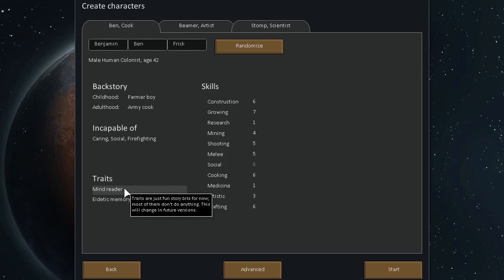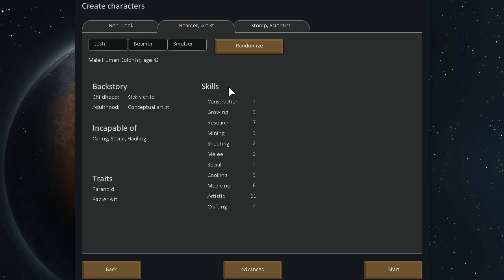He's a mind reader — though they still haven't added that. And Eidetic memory, which means he can see something once and it's in his memory forever. So the artist has seven research and eleven artistic. Ten mining — so this guy will be our miner.